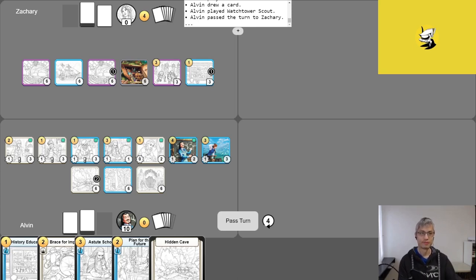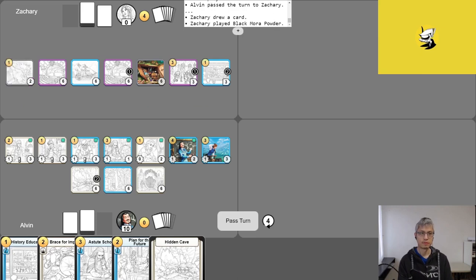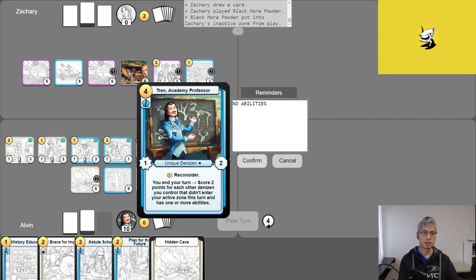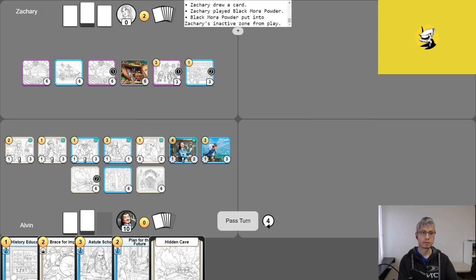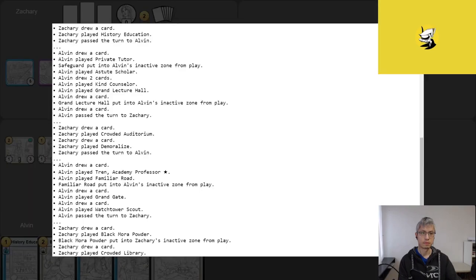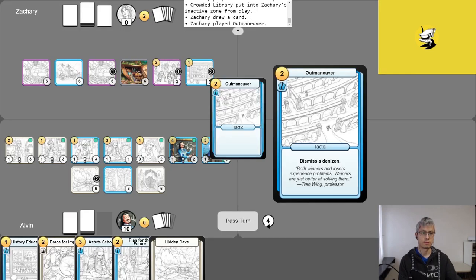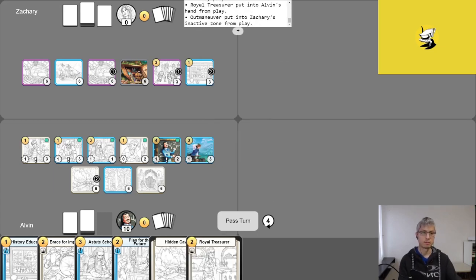Zach adds counters, draws off History Education, and plays Black Mora Powder — using it on Tren Academy Professor. Alvin takes his free draw and plays Crowded Library, abandons it to draw a card, then plays Out Maneuver to dismiss Alvin's Royal Treasurer back to his hand. Zach almost forgets Demoralize — he uses it to make Toll Collector and Private Tutor each lose a Power and Health, then passes. Alvin calls it a 'very timely Black Mora Powder' and wonders if he can dig himself out.